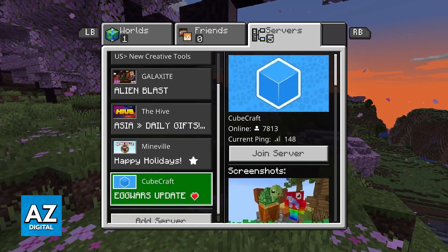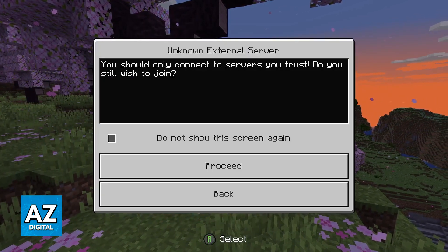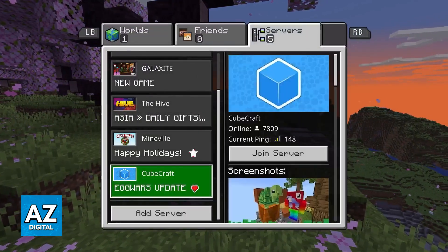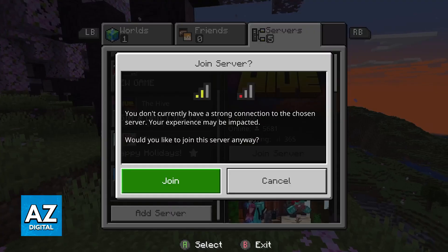You can select any of the servers available here, or choose the option to add a server after you scroll all the way down. Regardless of which option you pick, you will be able to connect and play on any of these servers.